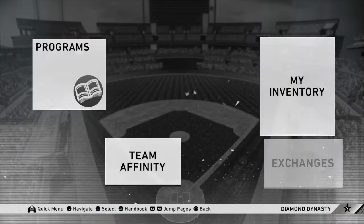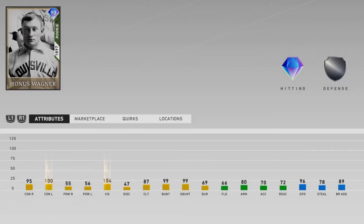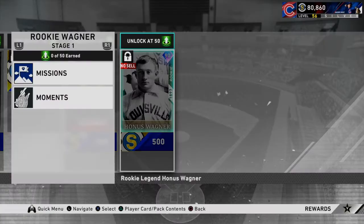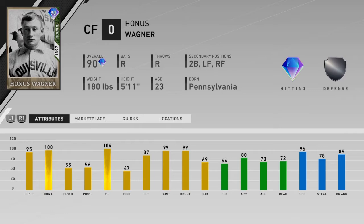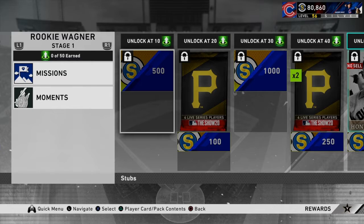First off, going to my favorite player of all time — huge inspiration, defensive machine — Honus Wagner. I don't actually know... they didn't give him good fielding? Why, San Diego Studios, why? This dude is a beast in the field. He's definitely not the best fielder of all time but he's a tank in his prime. I know this is a rookie year card, but come on, you gotta give him better fielding than that.